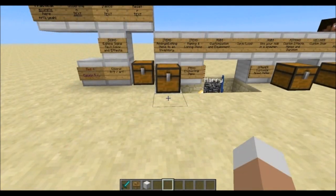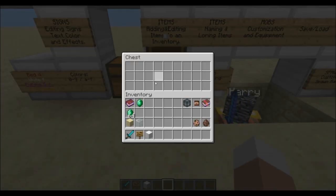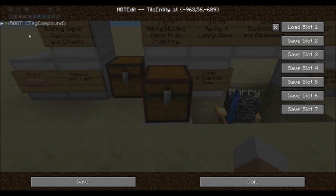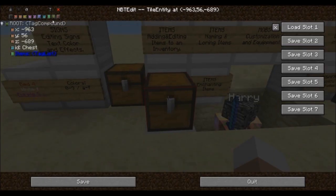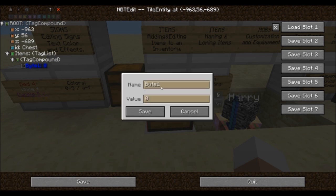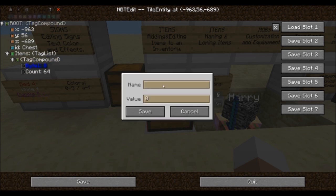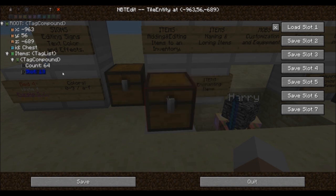Next up we're going to add our own items from scratch to an inventory. To do so look at an empty chest and use the nbtedit command. To add your own item to the list, highlight the items tag and press the add compound icon on the top. A fully functional item in a chest requires two bytes and two shorts. Highlight your compound and add your first byte with the name set to count and the desired quantity. Add another byte called slot with the slot number — a normal chest contains 27 slots where the first slot starts with zero. Slot 13 represents the center slot of the chest.